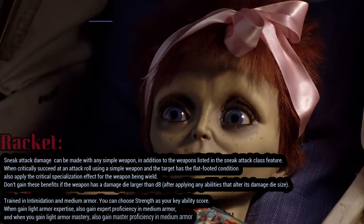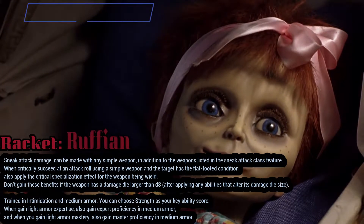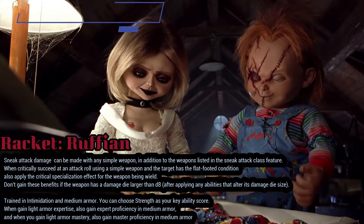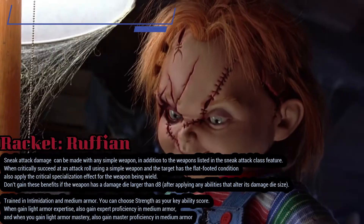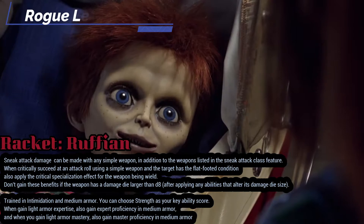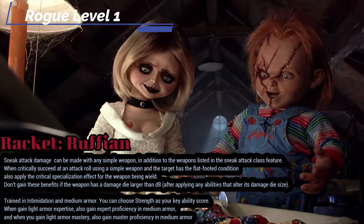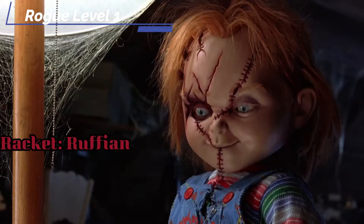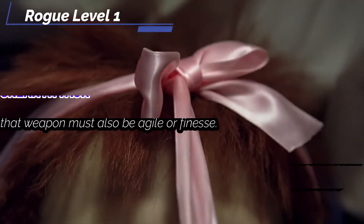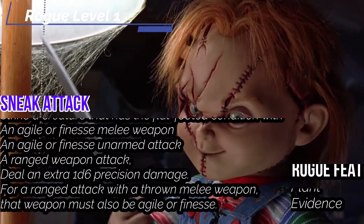Let's talk about our Racket — we're going to be going with Ruffian, as Charles Ray is a bit of a brute and his doll version is no different. You can deal sneak attack with any simple weapon, in addition to weapons listed in the sneak attack class feature. When you critically succeed on an attack roll using a simple weapon and the target has the flat-footed condition, you can apply critical specialization effects for the weapon you're wielding. However, you don't gain benefits if the weapon die is bigger than a d8. We are then trained in Intimidation and medium armor, and when we gain light armor expertise we also gain it for medium armor, and when we gain mastery we also gain mastery in medium armor.